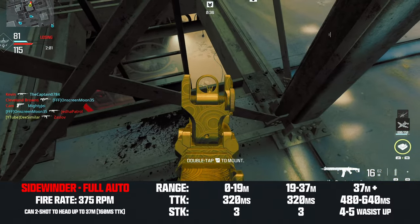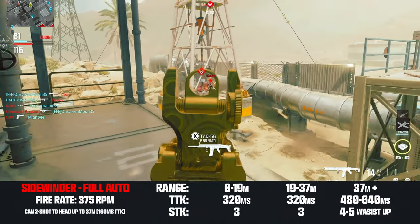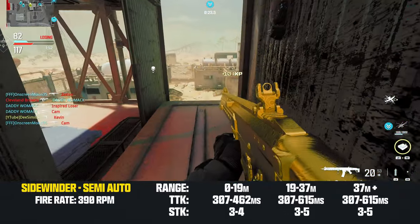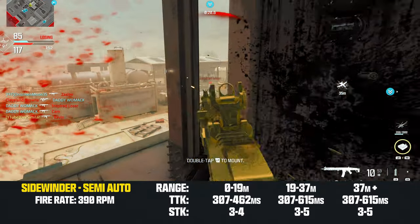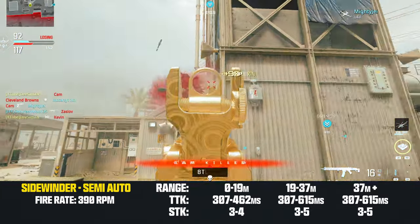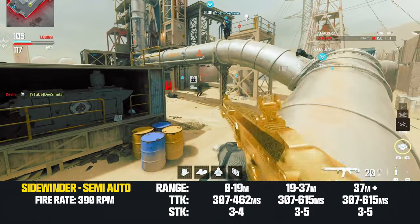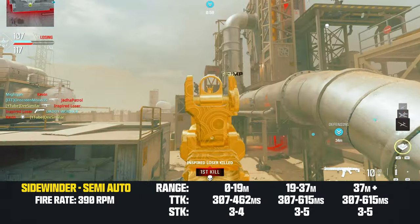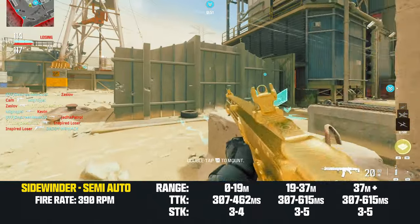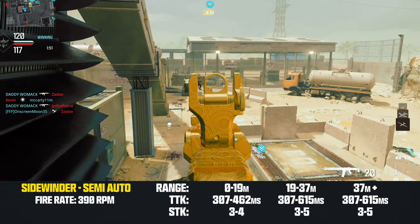It's also possible to get a five-shot kill at this range. If it takes five shots to kill with the Sidewinder, there are sniper rifles in this game that can outgun you in two shots, just to put things into perspective. Switching to semi-auto doesn't appear to change the fire rate — if it does, it's a negligible difference. Semi-auto makes it possible to get a three-shot kill at any range, but recoil is really bad on the Sidewinder and semi-auto doesn't seem to reduce it whatsoever. Personally, I don't think there's any reason to ever switch the Sidewinder to semi-auto.